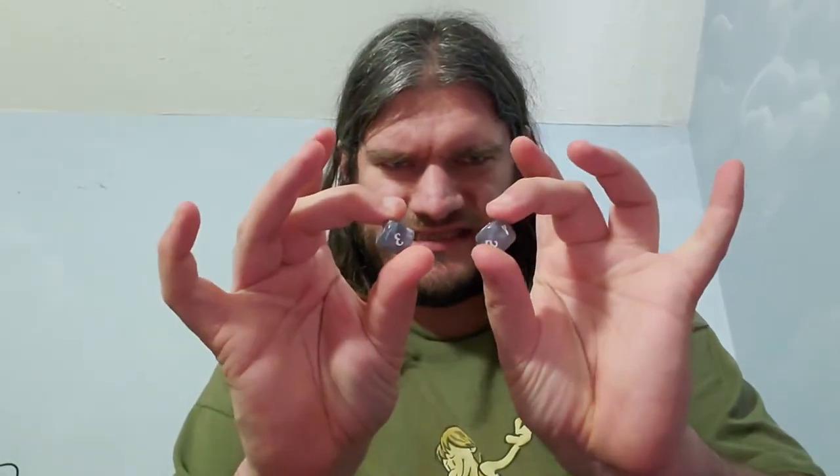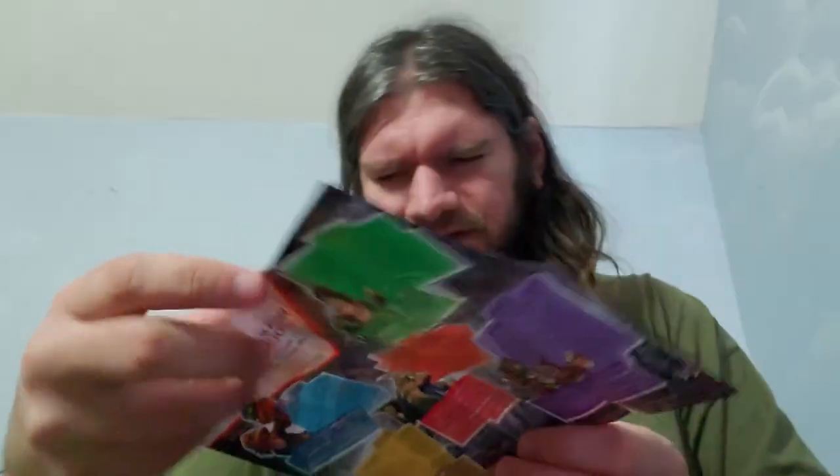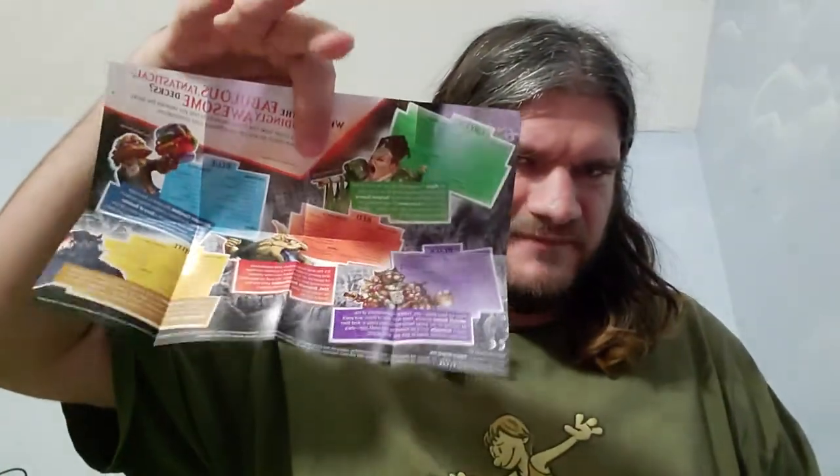We have two six-sided dice. There's a lot of dice rolling in this so that makes sense. We have a big booklet here that talks about each of the five decks with deck lists on the back. Looks like the tokens and some of the basic lands are separate in this package.